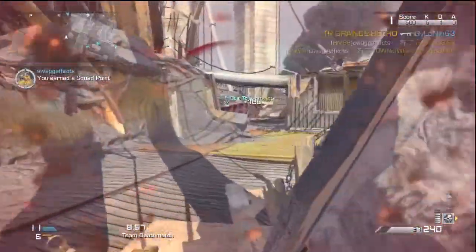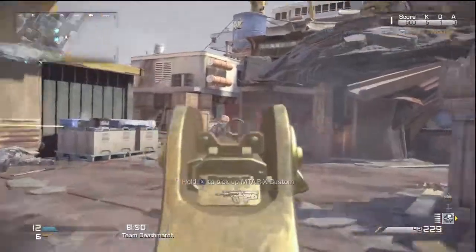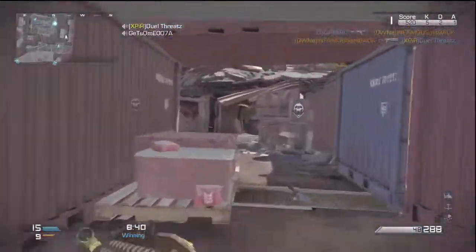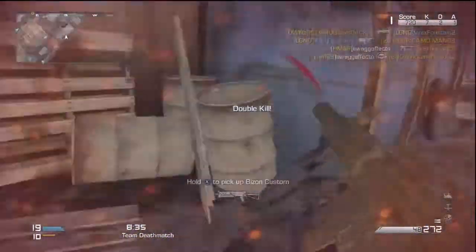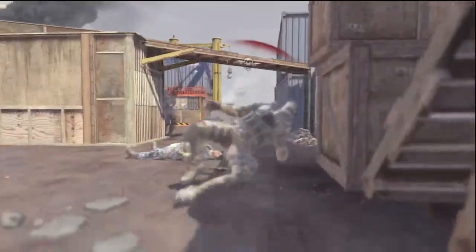This is one of those guns you want to use if you're going to rush around the map, getting into corners and their spawns. This is not a gun you want to camp with. My perks are Ready Up, Sleight of Hand, Marathon, Agility, and Fully Reloaded — because this gun has a lot of ammo. My scorestreaks are SAT COM, Trinity Rocket, and Battle Hind.